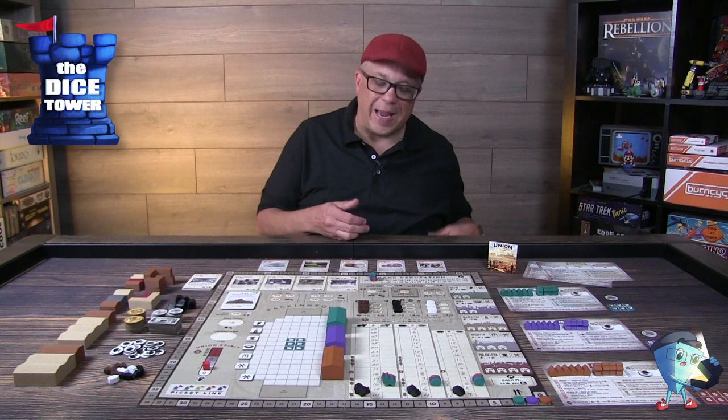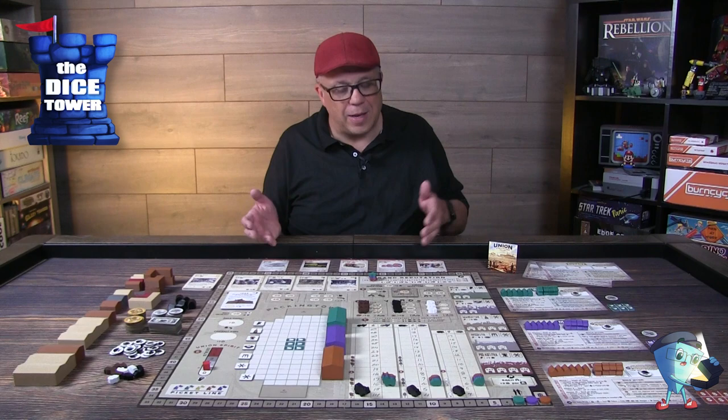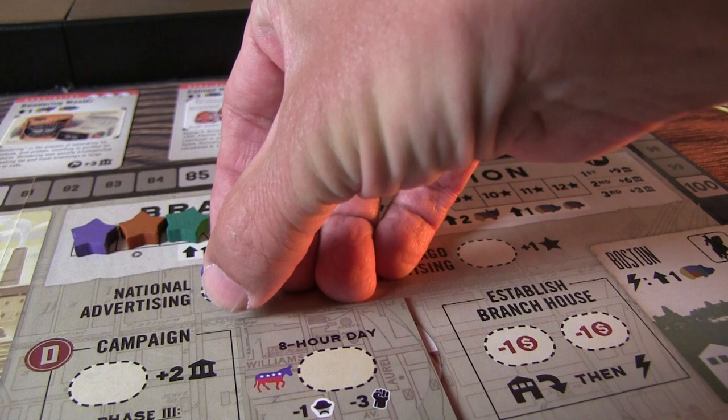Then there's brand reputation. As you move up along that track, it will adjust your profit margins for the different types of animals. You have two options: local Chicago advertising, which won't cost you any money and moves you up one space, or national advertising, which moves you up two spaces but costs $2.